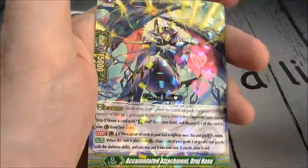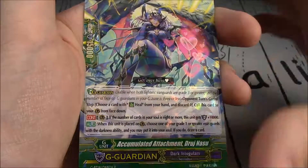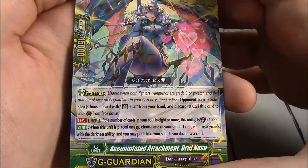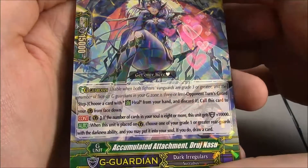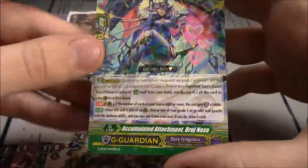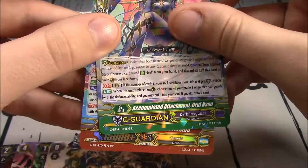Stealth Fiend Kagusa again. Accumulated Attachment Druj Nasu — if the number of cards in your soul is 8 or more, the unit gains 10k shield. And when the unit is placed on Guardian Circle, choose one of your grade 1 or greater rearguards with Darkness ability; you may put them in your soul; if you do, draw a card. Drawing cards in your opponent's turn is nice.